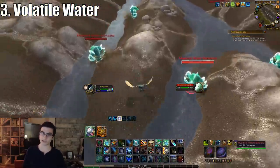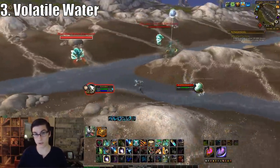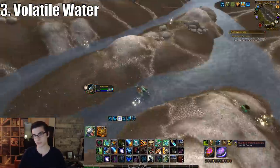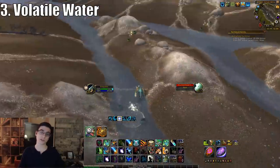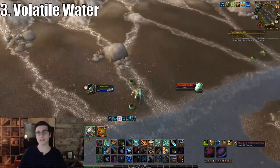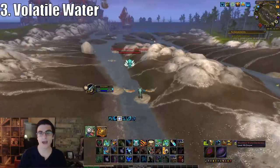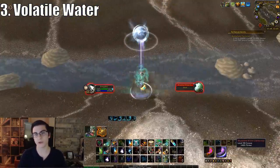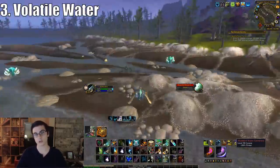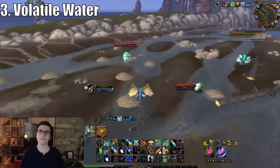On Emerald Dream, one volatile water sells for 60 gold — at least at the time of making this video — so a stack of 200 is 12,000 gold. They sell for a lot and usually move pretty quick. This is nice because there's no instance cap. If you finish Shattered Halls and hit instance cap on Vortex Pinnacle, you can head down to the Twilight Highlands to farm water elementals, and by the time you're done your instance cap may have reset.